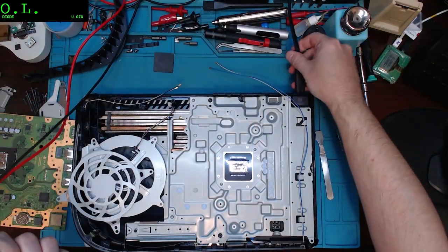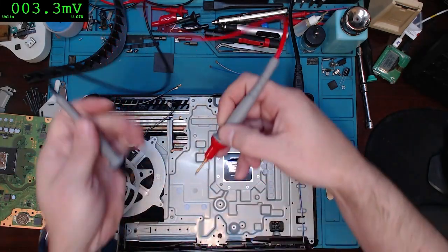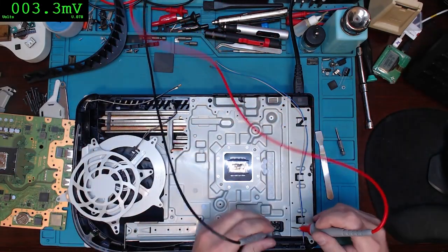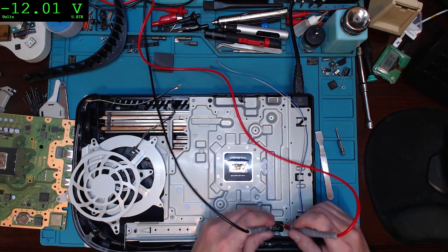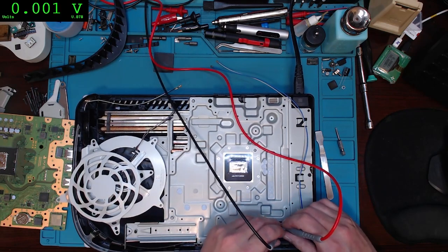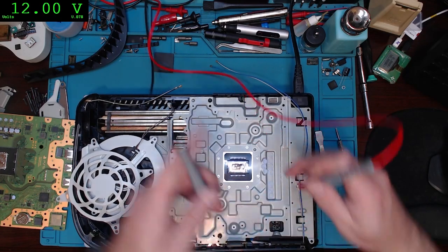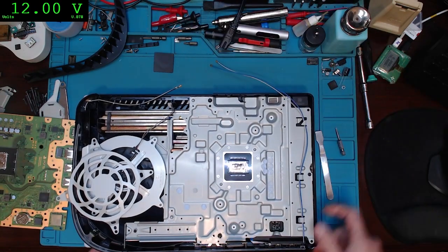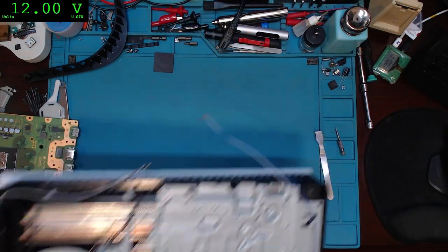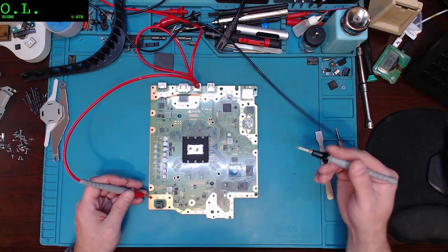We're going to test and see if we have voltage out here — voltage mode. Alright, there we go, we got our 12 volts. So we got a good power supply, we know that's not going to be the issue. Red probe on the positive here.